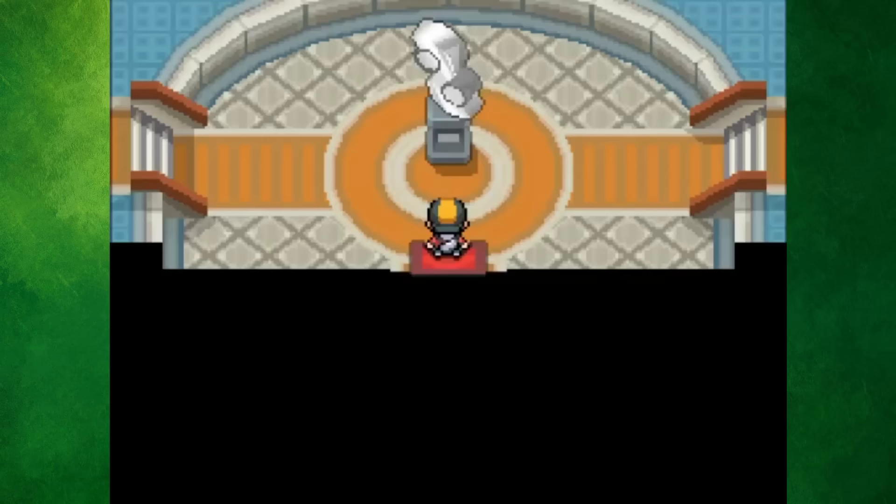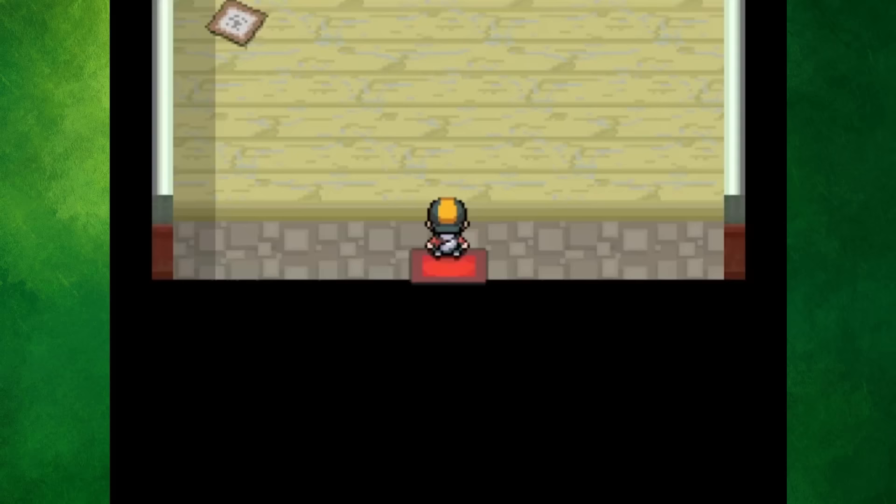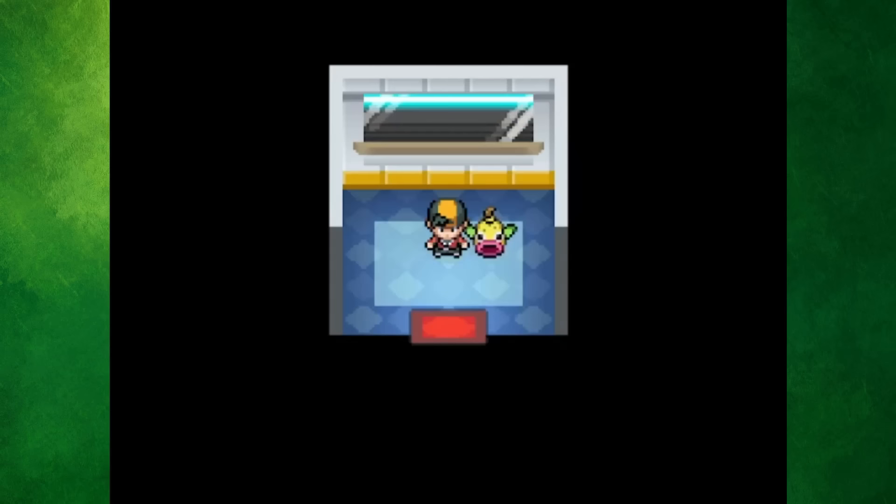In the Silph Co., if you have a Rotom on your team, you can take the elevator to another floor and change its forms. The Fighting Dojo is also in town, and this is where you can rematch any Gym Leaders. Sabrina surprisingly only had three team members, so she wasn't too tough to take down.